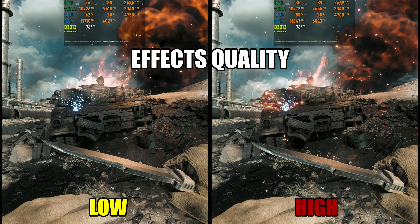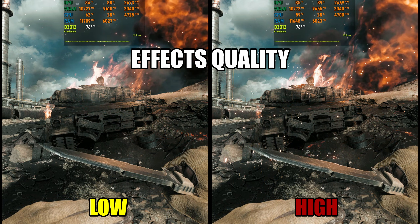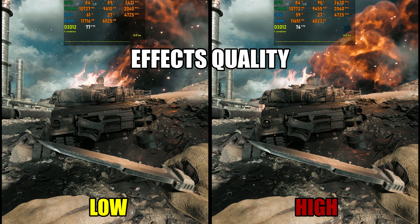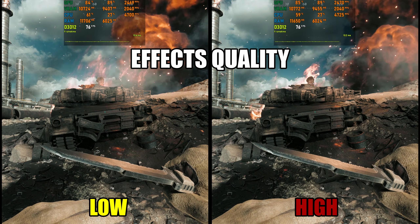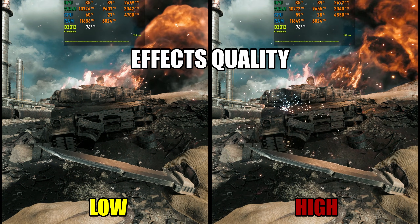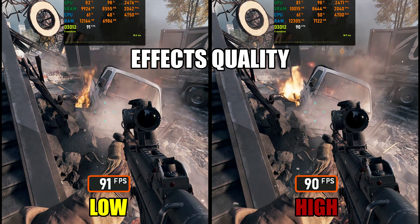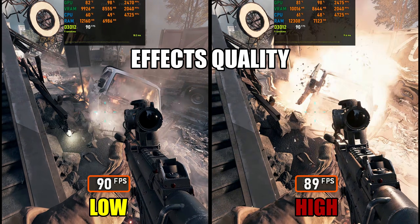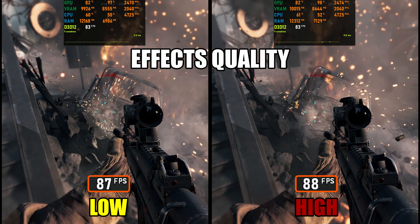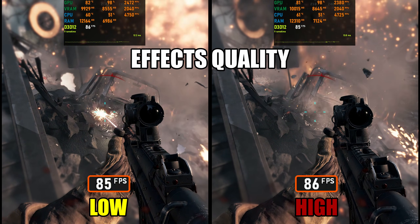Now let's look at Effects Quality, which controls particle effects during explosions, vehicle impacts, and firefights. On higher presets you'll get additional spark variations, more debris, and particles that stay visible longer, adding more visual intensity to action-heavy moments. However, performance remained identical across all settings even in large-scale explosions and chaotic scenes. To help keep 1% lows smooth during heavy combat, I'd recommend using the lower settings, since these subtle visual extras are things you won't really notice while actually playing.